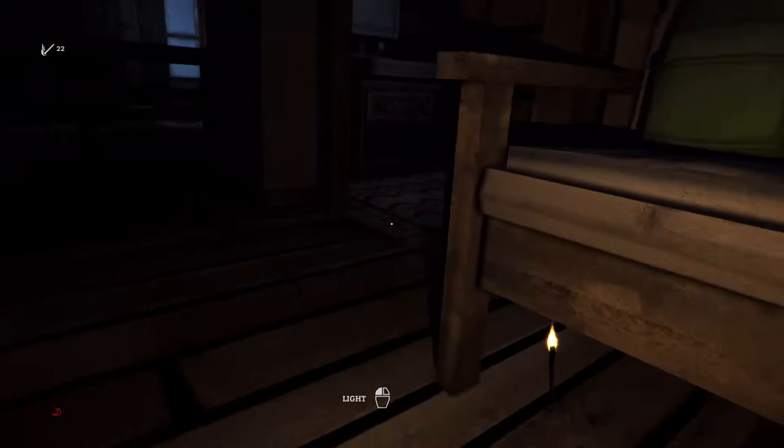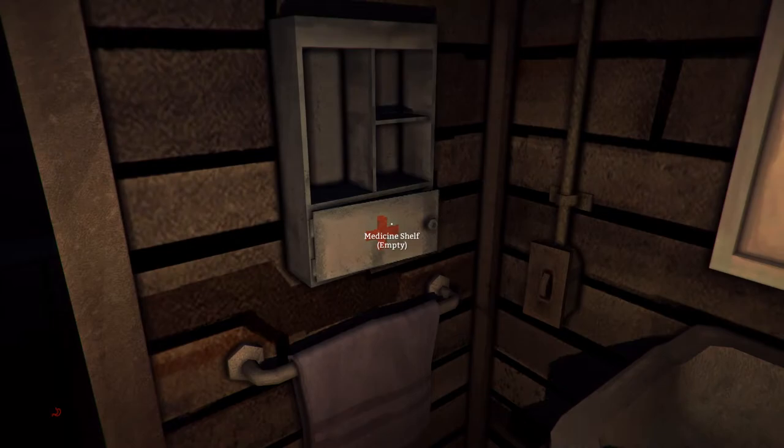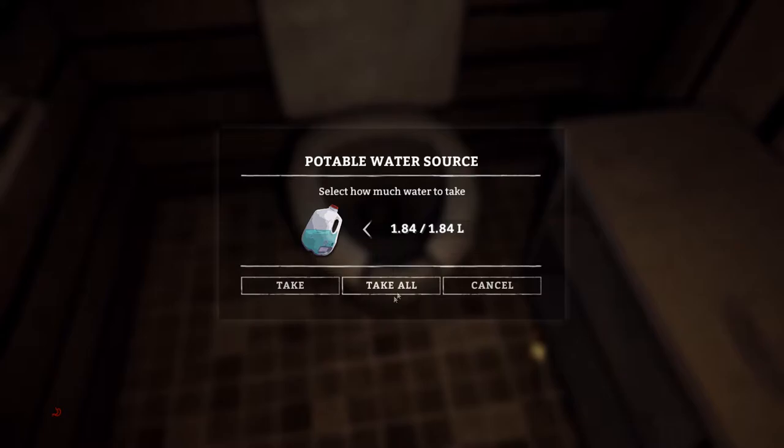Let's go check out this backpack right here. Anything at all? Nothing at all. You can also, as disgusting as it is, grab water out of the toilet. We'll probably go ahead and do that because water is a commodity. As I said previously, we are surrounded by snow, but the water from the toilet, interestingly enough, is potable water — it's water we can drink without being worried about getting a stomach virus.